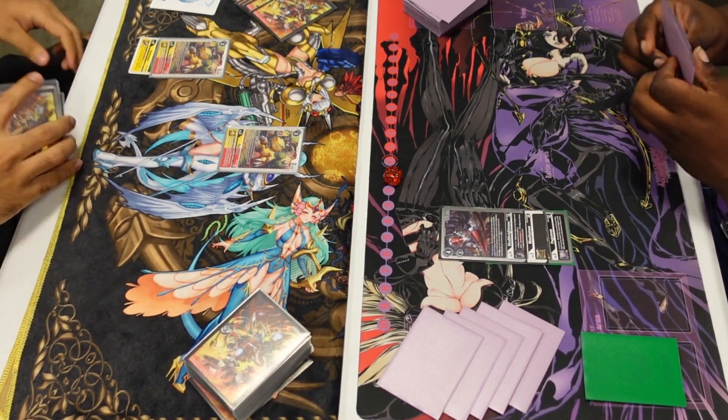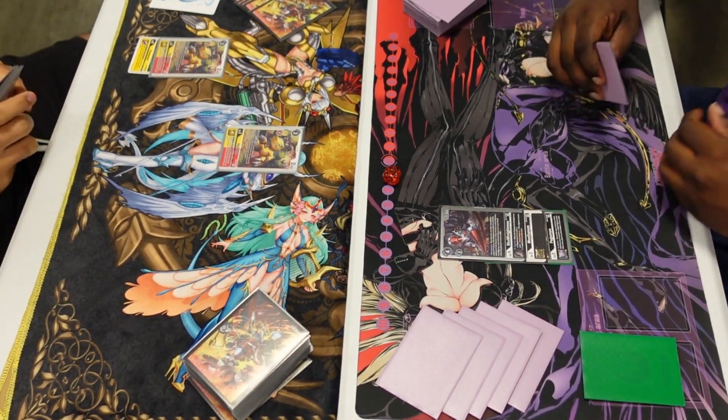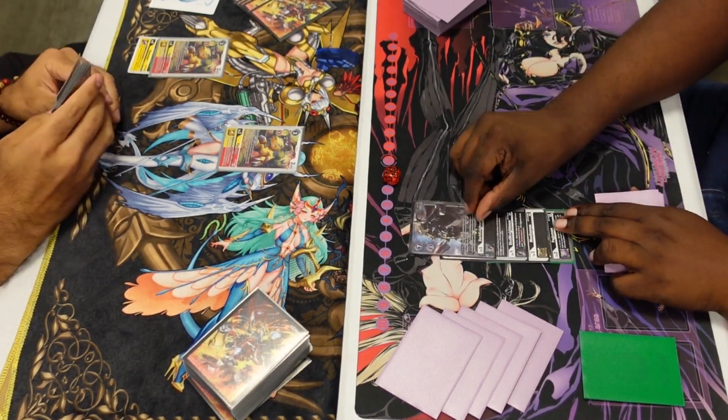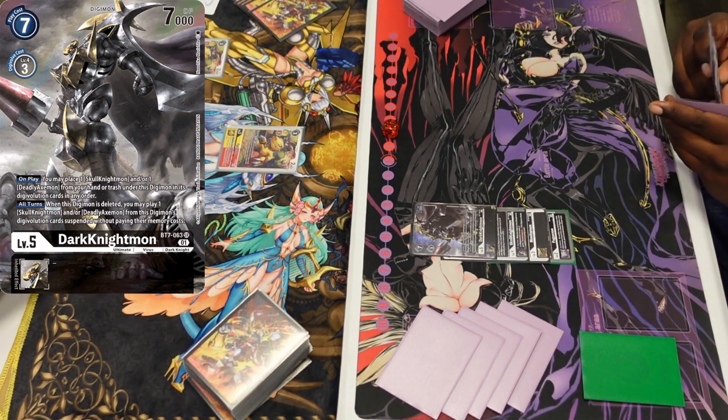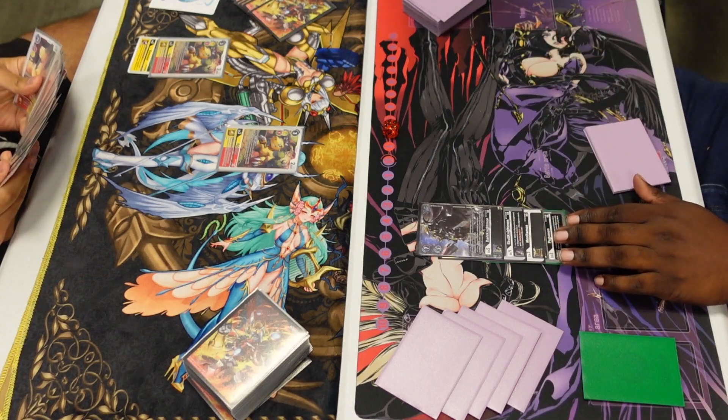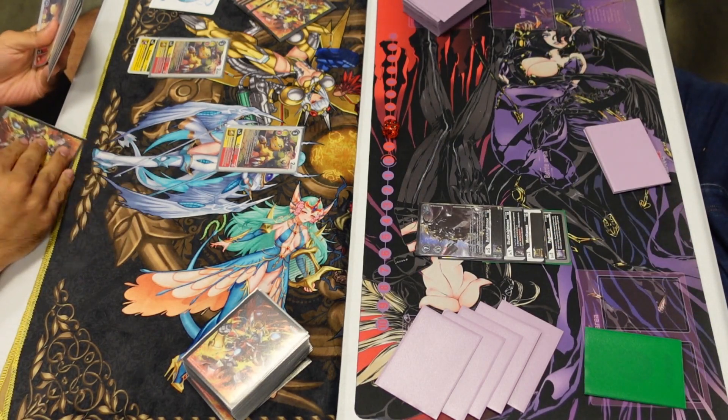We got set up with the double Agumon in the back plus the Agu searcher from BT12 — a really strong searcher. Being able to grab your Marcuses is pretty important, and then grabbing any Greymon piece, whether it's your level fours, fives, sixes, or sevens, is pretty crazy. We're gonna see just a Dark Knightmon to pass the turn here, which is a little bit annoying.